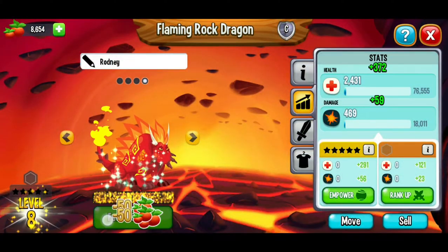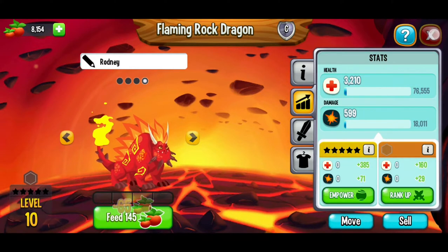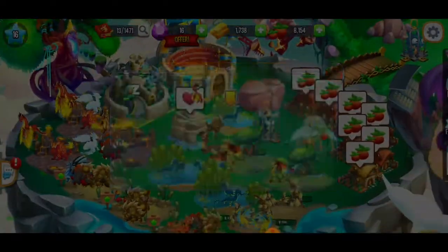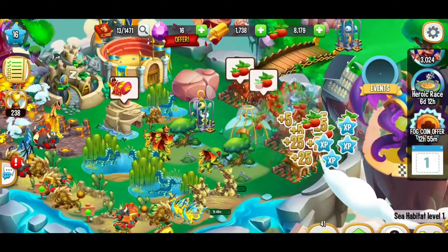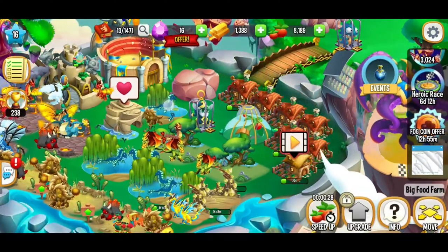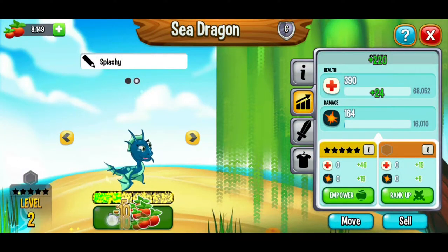Here we've got the flaming rock dragon — I'll take it to level 10. Level this up a little bit — stop there. We're going to get that sea egg and place it right here, then get back to our food department. We're going to go ahead and regrow that. And then this dragon, we're going to take it to level 15 as well.